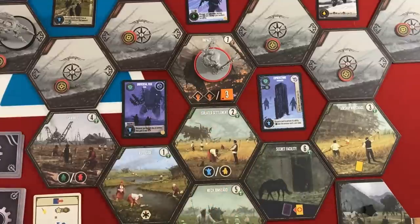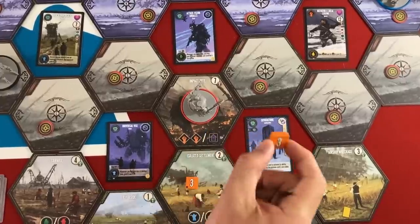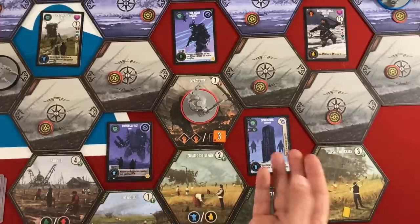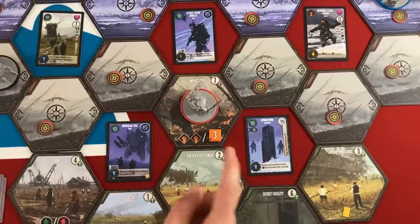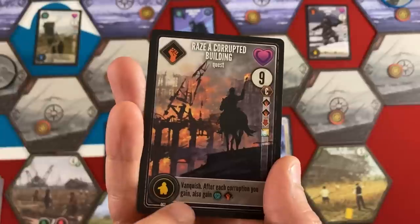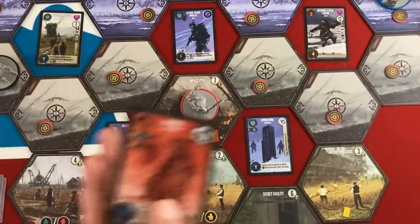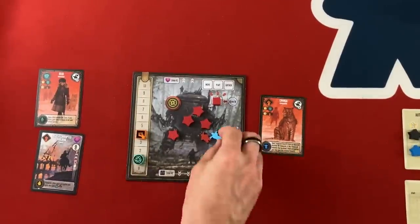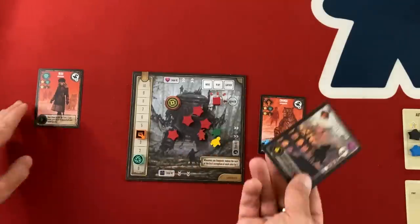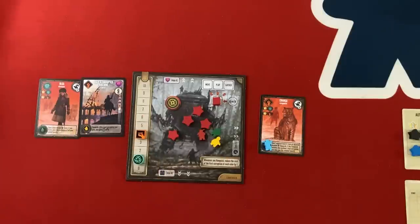For my gather action I get two power, bringing me to three. When you vanquish you can defeat as many tokens as you want in one action as long as you have the resources. My mech's ability makes the first of each color cost one less. I play Changa for my final action, getting another power up to four — and I can gain an adjacent exposed benefit, so I'll get the yellow worker. Next turn I can vanquish those tokens and get bonuses back for doing so with Raise a Corrupted Building.